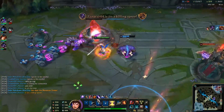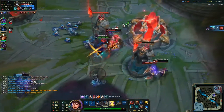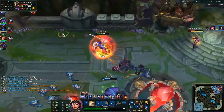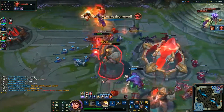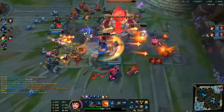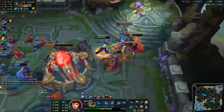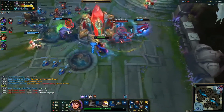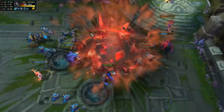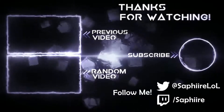We get Brand after I ran into his stun. Jhin's downed. I ulted way too early — I thought Zed was going to do a little more damage to me so I was scared. And this is a GG — just padding stats at this point. I hope you enjoyed this episode, the second one of Bronze to Diamond. This is Sapphire, and I'll see you in the next one.